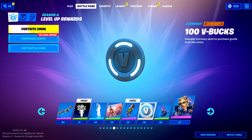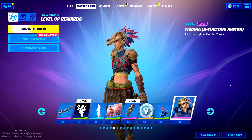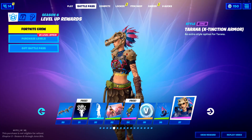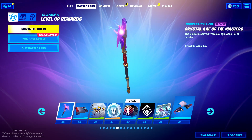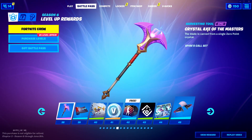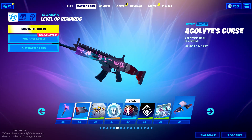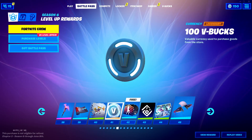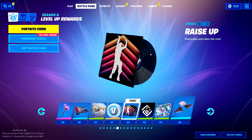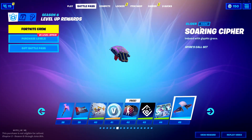235, we've got 100 V-Bucks. 237, we have Tarana. I'm not even interested in it. We've got armor. This is a very cool Pickaxe, in my opinion — I love this Pickaxe. Crystal Lacks of the Masters, it's a very long one. A Coli-T's Curse? I have no clue. This is a pretty cool wrap. I actually kind of like it. 100 V-Bucks. Raise up — this is free as well.